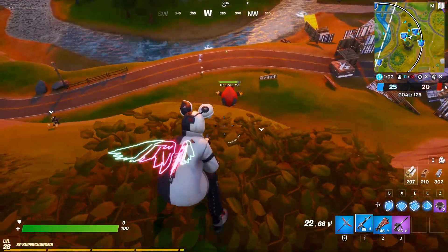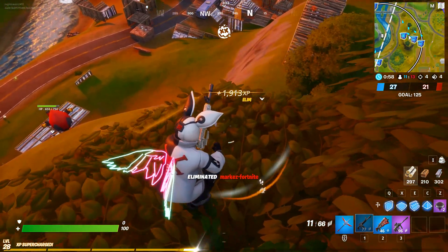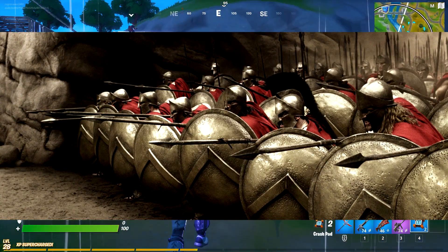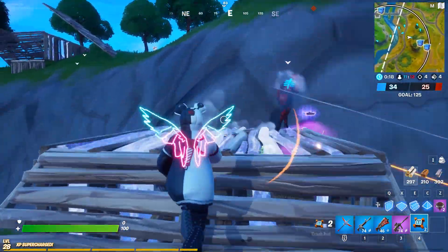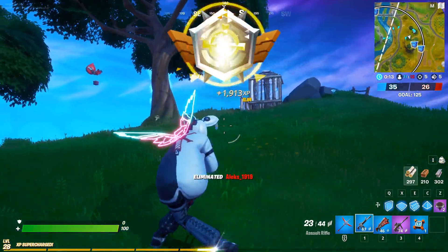If you analyze pro gameplay, you'll notice no shot goes unanswered. Add offense to your defense — sort of like a Spartan spear and shield technique. Protect yourself and, most importantly, point outward with a sharp spear, letting the enemy know you're not someone to be messed with. Be ready to shoot them if they peek.